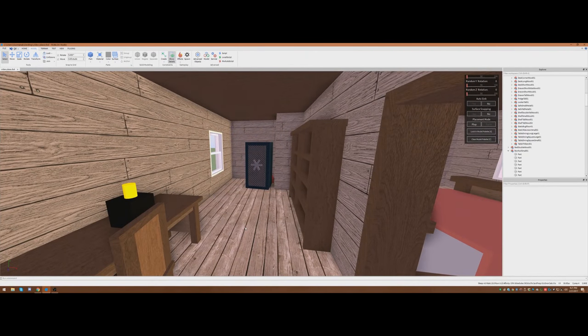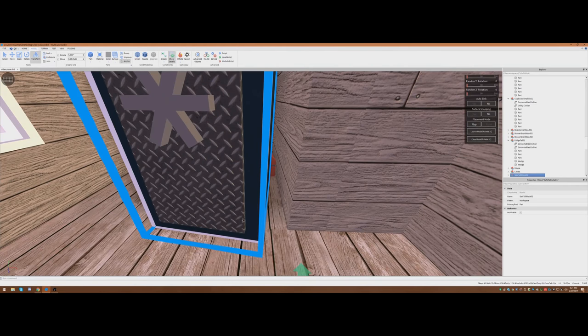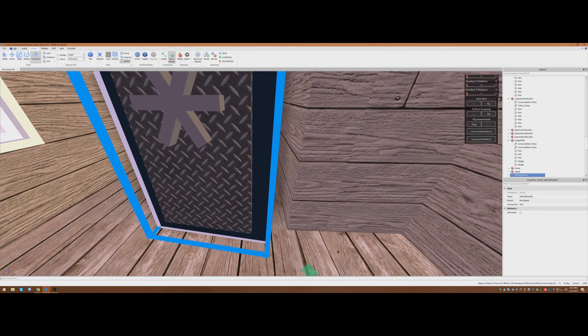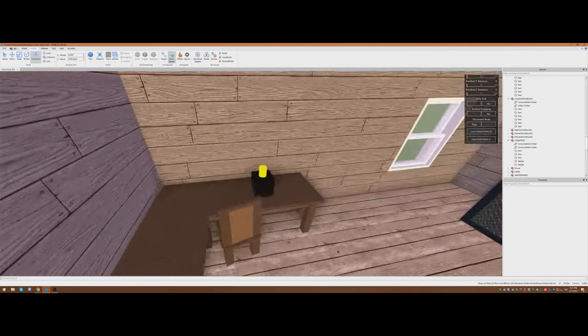Now you can see that little toolbox back there. We don't want to make it too obvious, so we're going to bump the safe over just a little bit. And now it's just a little shimmer of something back there.